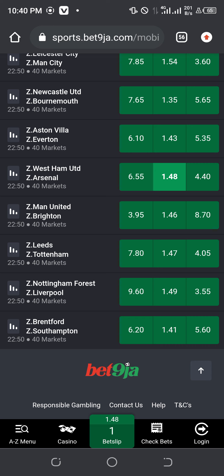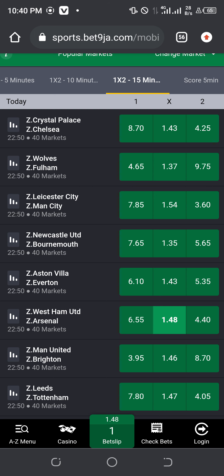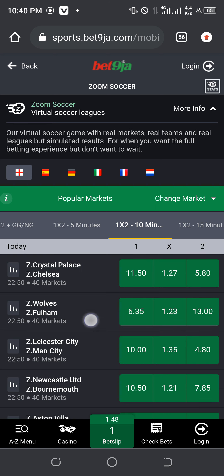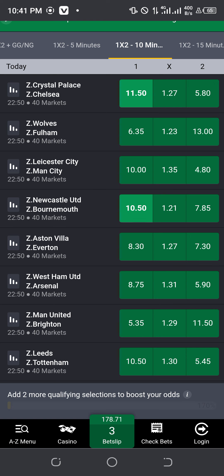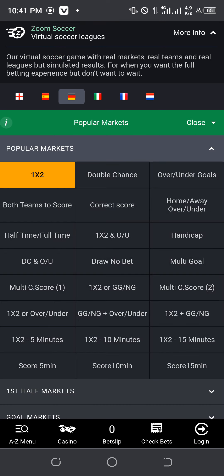If you want to choose the 1.48 option, choose it only on the draw — meaning the 15-minutes draw — where home and away are not going to score any goal in the first 10-15 minutes. That is the 1.48 option. Before choosing it, make sure the away team and home team have odds like 6 or 5. That particular example isn't showing here, so let me go to the 10-minutes score to find an example to show you.